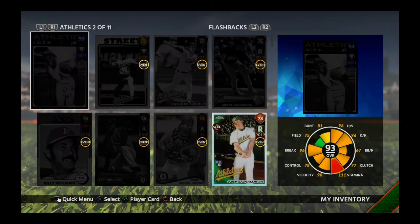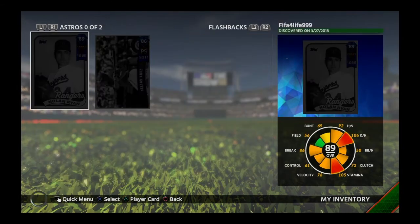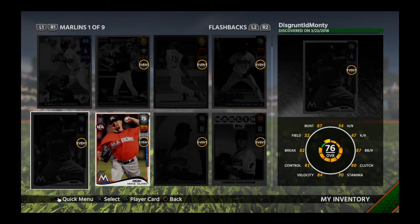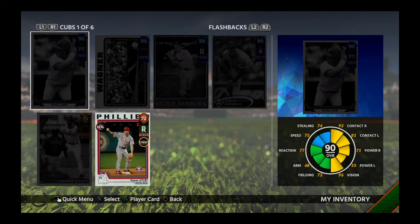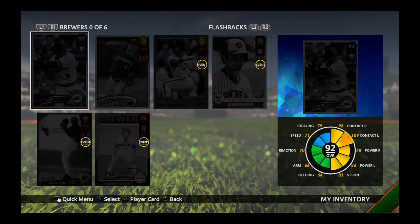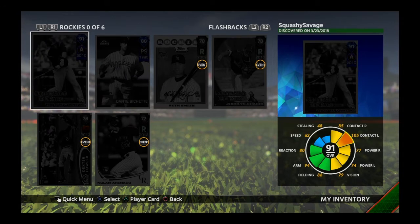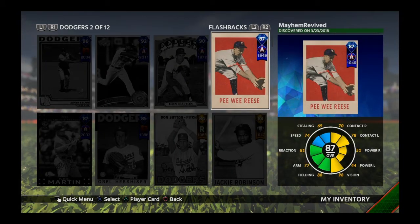Let's first find Peewee Reese. I don't know what team he's on. As I'm flicking through you can kind of see what flashbacks are available — there's not that many I've accumulated yet because most are from missions or programs. There's not a lot of good ones you can pull in packs. He's not a Pirate — I would have guessed maybe a Pirate. He's not a Diamondback or a Rocky. Oh, there he is — he's a Los Angeles Dodger!